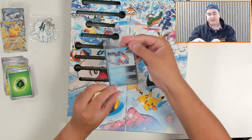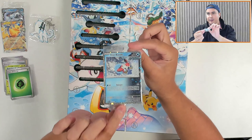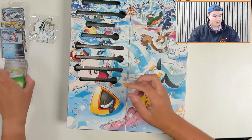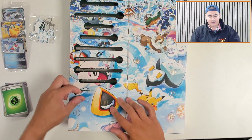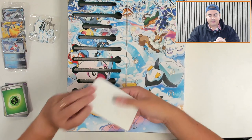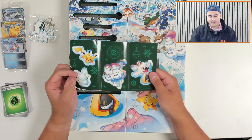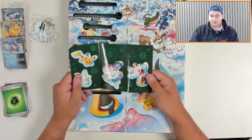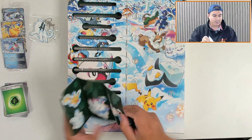Behind door number eight is a promo card — it is an Iron Bundle, very foily and nice as the promo cards are, with that snowflake stamp there too. Lovely Iron Bundle there. And don't forget, any of these Booster Packs or anything like that, it's just an example of what I'm getting — you could get way better than me. So we've got stickers. We've got Pikachu, a Pikachu Snowman, a Vanillish, a Toedscool and Snowrunt, and some other stickers.